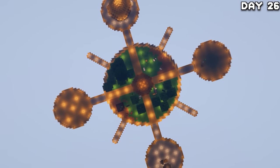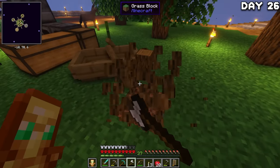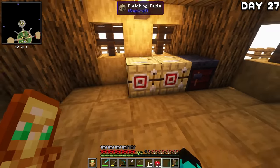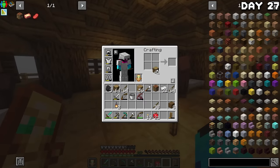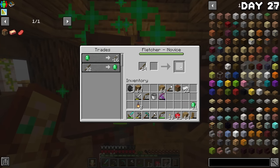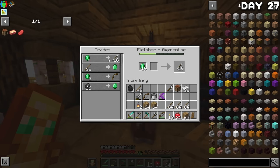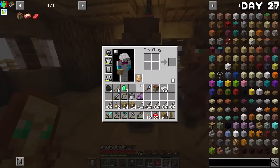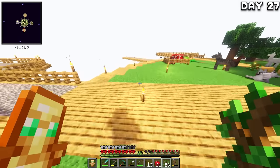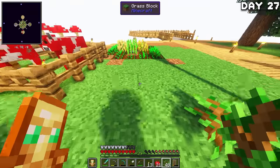I spent the night chopping down trees and neatening up the area since I'd been planting trees everywhere and they cluttered things up. Day 27 started by giving villagers jobs — specifically Fletchers who will make me very, very rich, very, very quick. I used newly found emeralds to grab arrows to start leveling up my toolsmith because I really want a better pickaxe. After a little trading, it was back to growing trees because I need a lot of sticks. Getting rich takes higher priority than a tidy island.